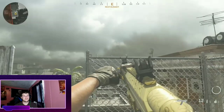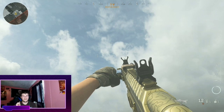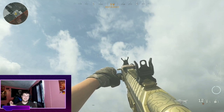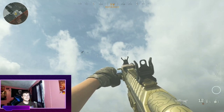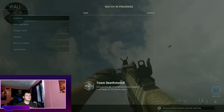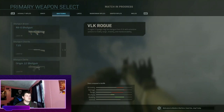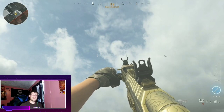Anyway guys, if you liked this video and want to see more shotgun videos, I've got one more to do and then we're moving on to platinum — that's going to be fun. If you liked this video please give it a big thumbs up, hit that subscribe button and the bell notification. Comment down below: are you going to get the golden Origin 12 shotgun for yourself? The next shotgun we'll be looking at is the Model 680, so I'll see you guys in the next one — goodbye!